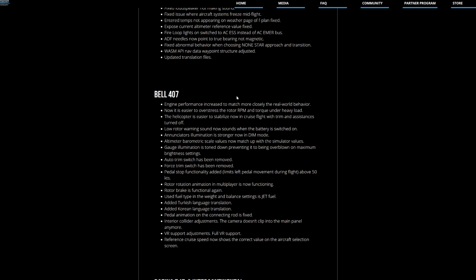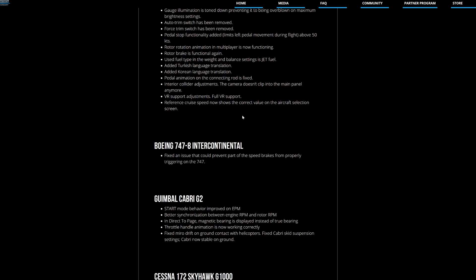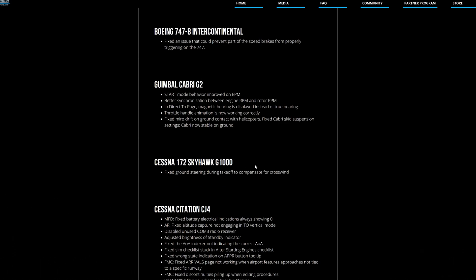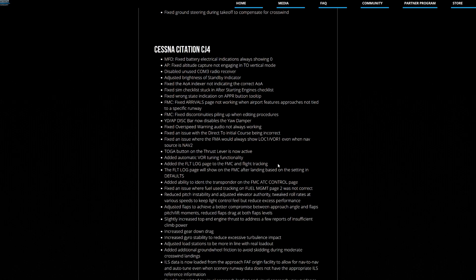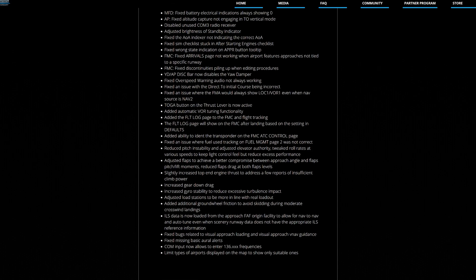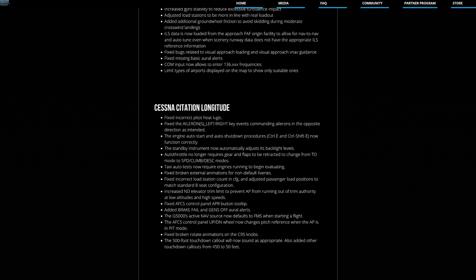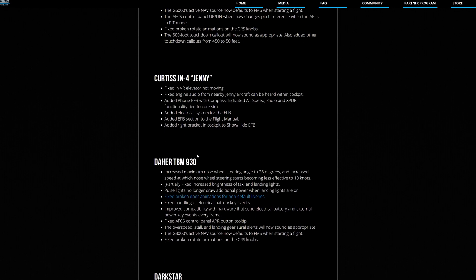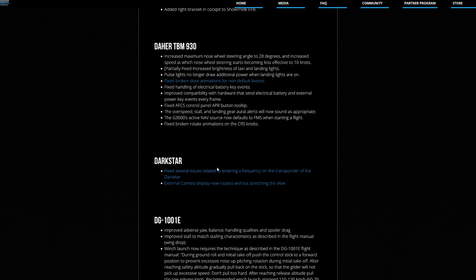The Bell 407 got updated — I'm so glad about that and I'm going to try it as well. The Boeing 747 speed brakes got fixed. There are updates for the Cowan Simulation R22 helicopter, the Cessna 172, the Cessna CJ4, the Cessna Citation Longitude, the JMB VL3, the Daher TBM 930, and the Darkstar — lots of updates across all of those.